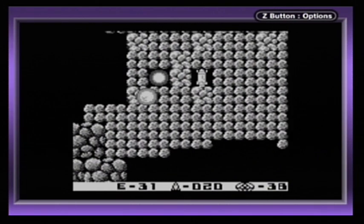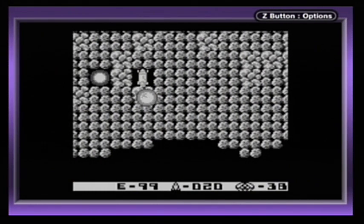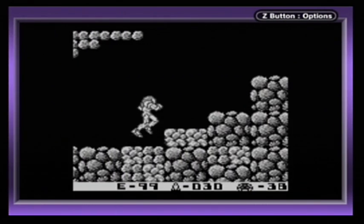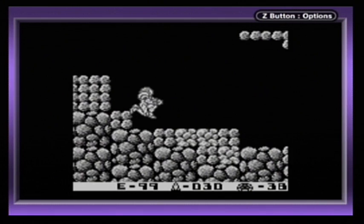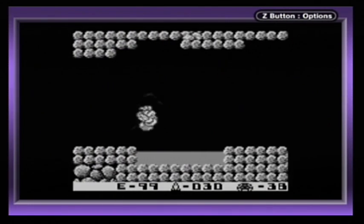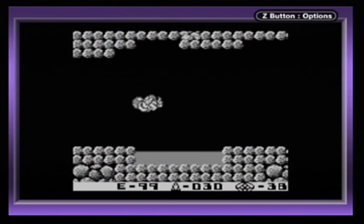And now we have an earthquake, which means the lava level is lowering. Also, up here we have this ball which fully heals you, and this little icon which fully restores your missiles. It's always gonna be really nice whenever we see one of those things around. Your gunship can restore all your health and missiles, but we're not gonna be seeing that thing again for a long time — we don't really have any reason to go back to the surface until the end of the game.